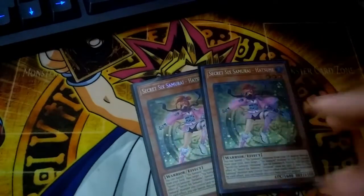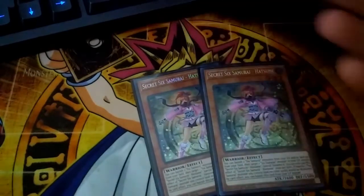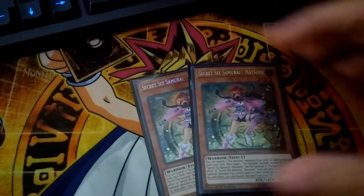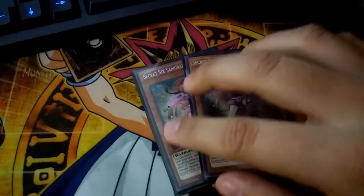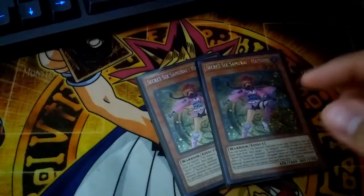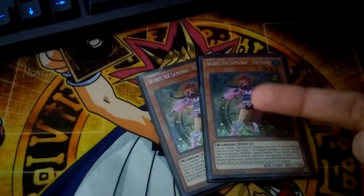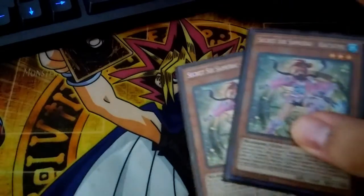I'm gonna play double Hatsumi. Hatsumi is really important in the deck because you can banish two 6 Samurai monsters to special summon a 6 Samurai monster. So if you run out of Fumas in your deck, you can normal summon Hatsumi, bring one back, and then pop it. It's the Monster Reborn of the deck. You're always gonna have multiple 6 Samurais in your grave, so it's never really a brick. Worst case you just synchro summon with it into a Shien or anything like that — it's a really good card.